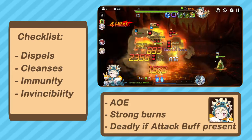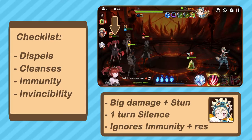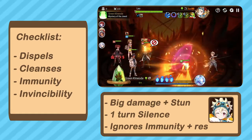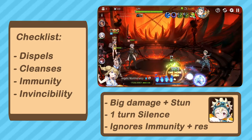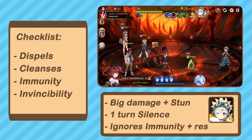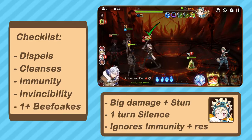The second danger is his hot potato bombs. He's going to randomly place bombs on a character that can't be cleansed or prevented, and the character with the bomb will also be silenced. You deal with this mechanic by attacking his minion to transfer the bomb to a different character at random, which also makes it detonate one turn later. You want to keep transferring the bomb until it's placed on a tanky character who can safely take the damage.